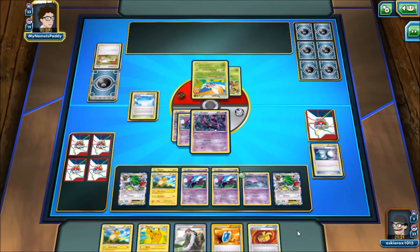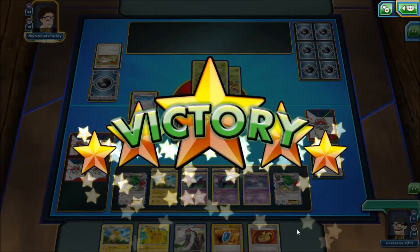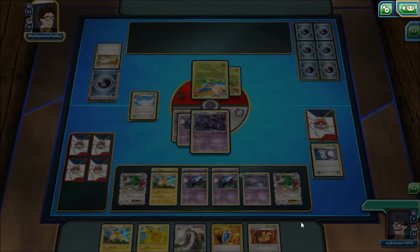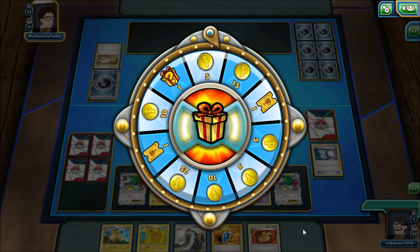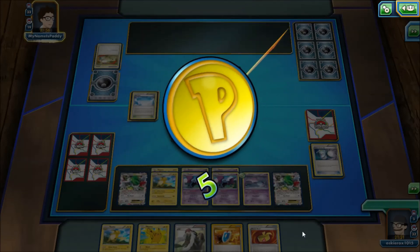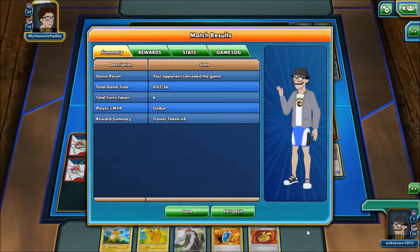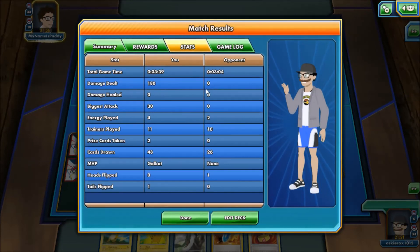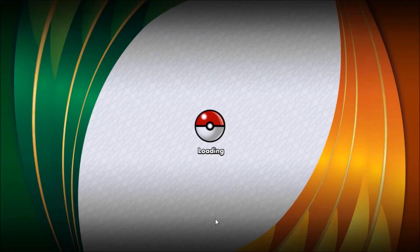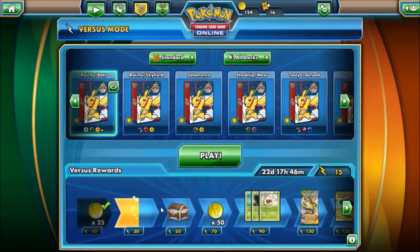My opponent realizes what's going on here and realizes he can't win anymore, so he gives up. That just shows you how strong these bats are — you can win games without any energy. Like I said, that was a little bit lucky; he didn't have too many Pokémon. But Golbat's Sweep Across attack and lots of bat damage helped us get the victory there. I really enjoyed this game — it had me on the ropes.